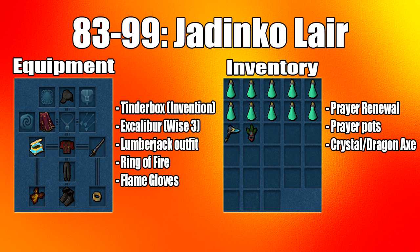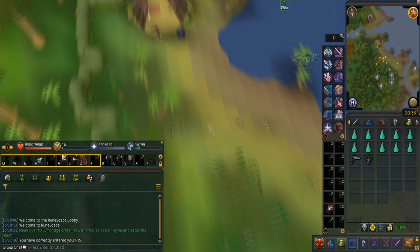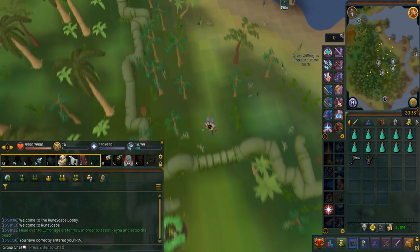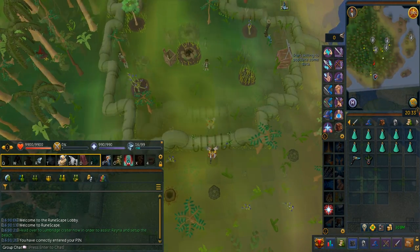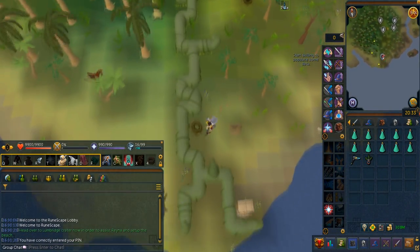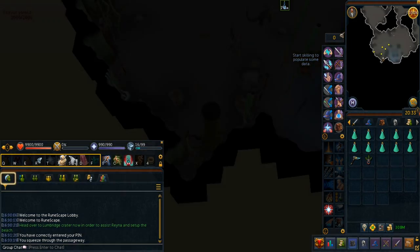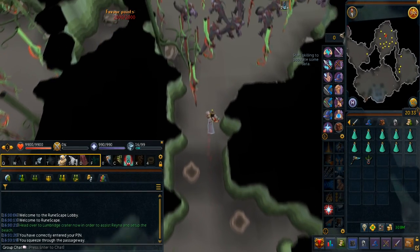From level 83 to 99 you'll be doing the superheat form method at the Jadinko Lair. This requires 83 woodcutting, 83 fire making, 91 prayer, and the Light Within quest complete. The Jadinko Lair is in the Herblore Habitat. To get there directly, use the mask of Jadinkos and run north; otherwise use the Witch Doctor mask or Juju spirit bag, then run south and climb over the roots to enter. You want to use the middle north room as it has the best cluster of curly roots.